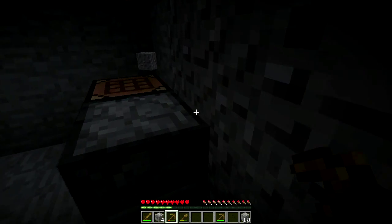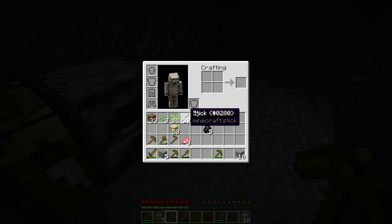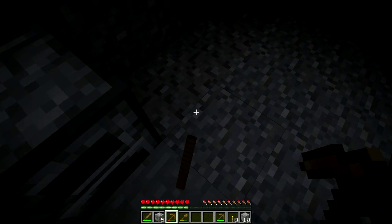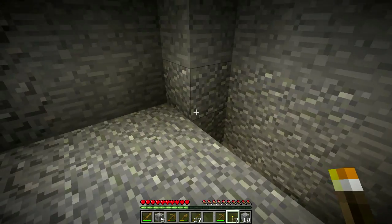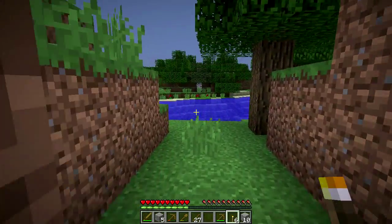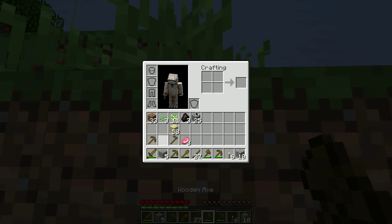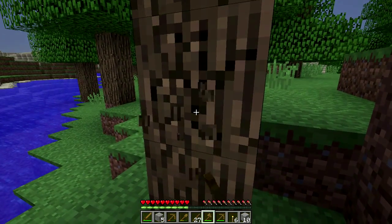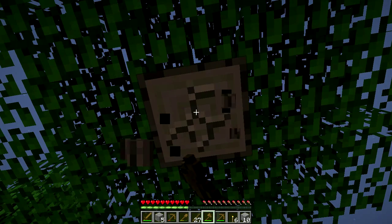We got five charcoal — let's go ahead and make some torches. Hello Mr. Torch! There we go. How much daylight do we have left? Let me grab my axe and chop down some more wood, because we don't have that much. Let's chop down some of these oak trees and maybe we'll get some apples, so we have more food than just these pork chops.